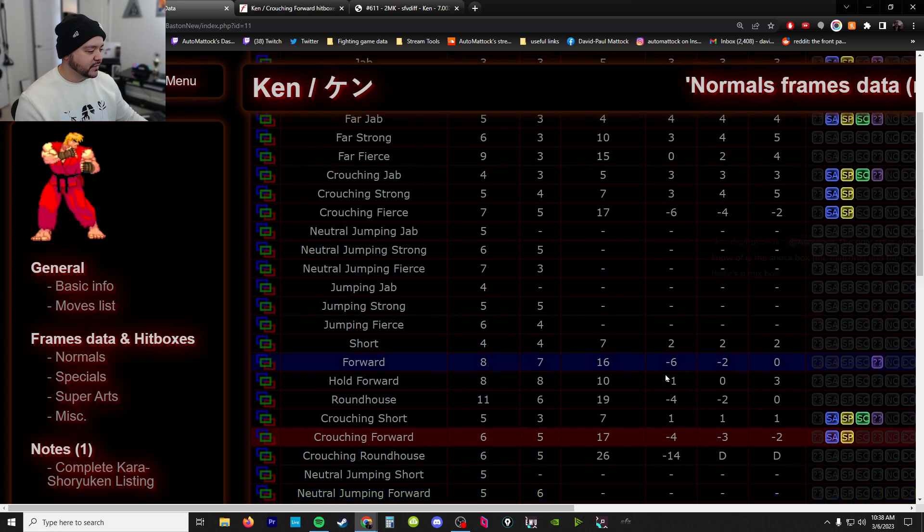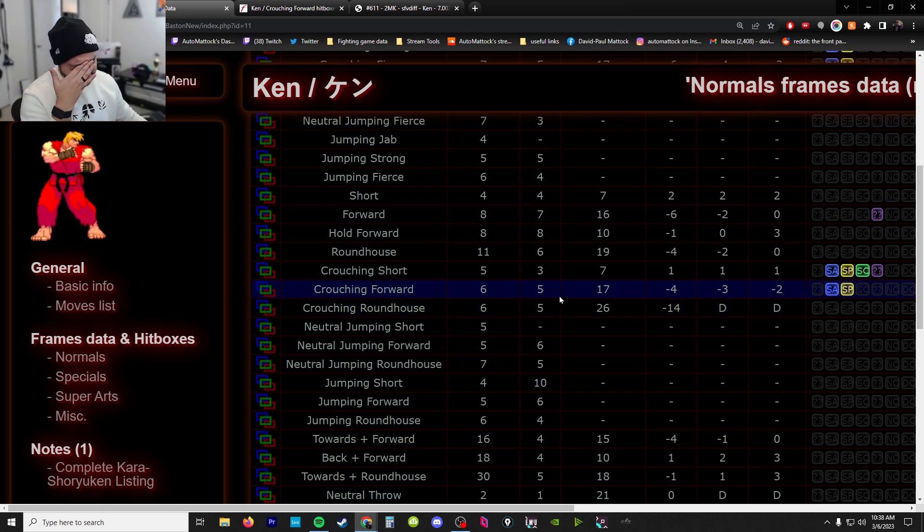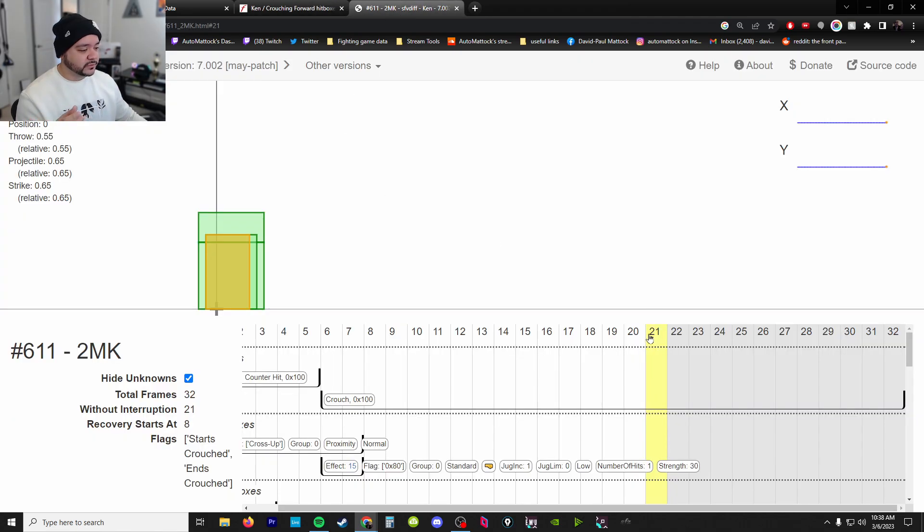Another thing is the total animation. In Street Fighter 5 this is 21 frames total. In Third Strike it is 6 startup, 5 active, and 17 recovery - I don't think they share the same frame - so it's 11 and 17 which is 28. Total animation is 28 frames in Third Strike versus 21 in Street Fighter 5.